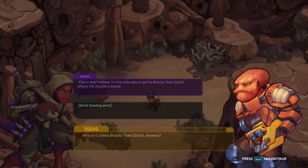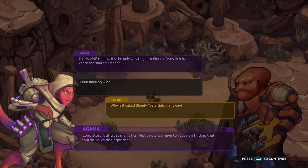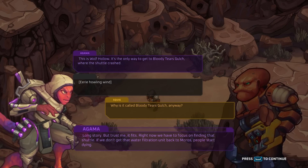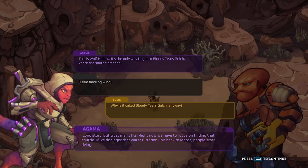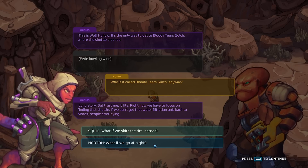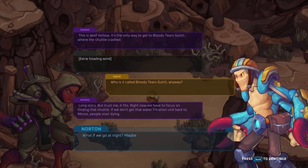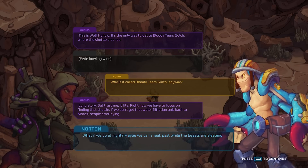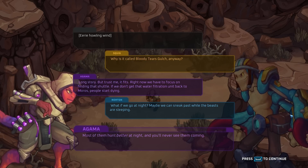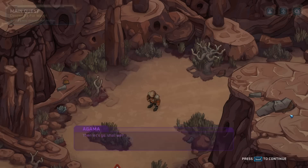Why is it called Bloody Tears Gulch anyway? This guy has a moustachioed type skin thing going on, so that's the perfect voice for him. Right now we have to focus on finding the shuttle. If we don't get that water filtration back tomorrow, people start dying. There's Norton as well, another party member we haven't seen just yet. What if we go at night? Maybe we can sneak past while the beasts are sleeping. Most of them hunt better at night, and you'll never see them coming. I'm liking the daylight option. Then let's go, shall we?